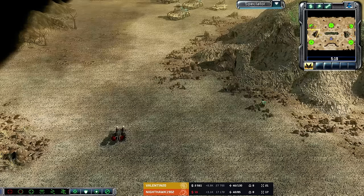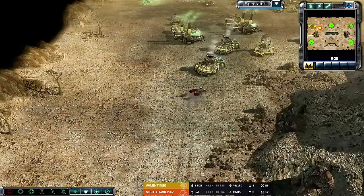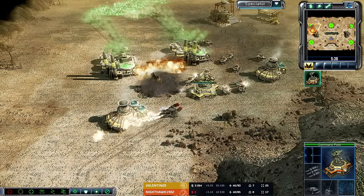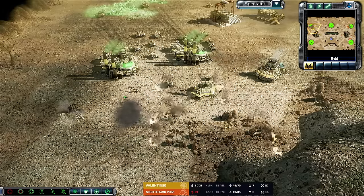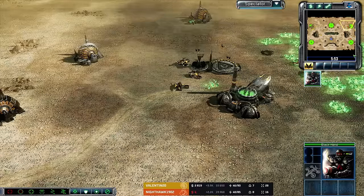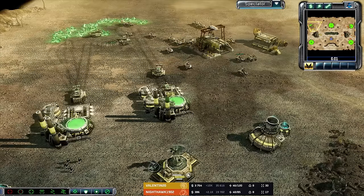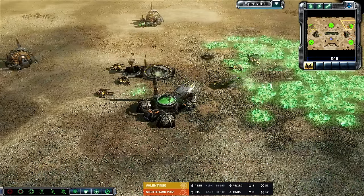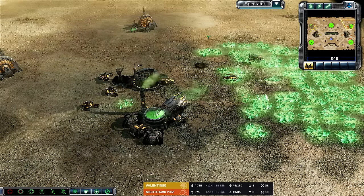Nighthawk is going to be able to recover. But Valentin has recovered economically — up to 9k per minute with this eco boom. He goes for the upgraded power plant. He could have gone maybe command post or refinery. AP ammo is 80-90% done and will finish up. Blackhand squad in the north indicates the sell-off of that Operation Center. As it turns out, killing all of your opponent's harvesters and forcing them to scrape out a refinery at their expansion is a great way to shut down their production and game plan. Nighthawk slowly rebuilding his economy, piece by piece.